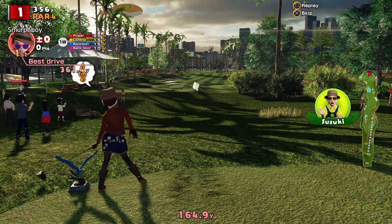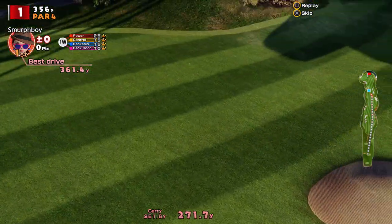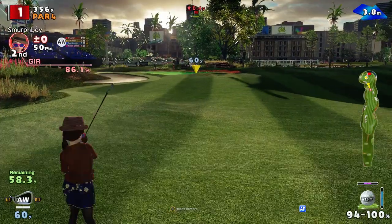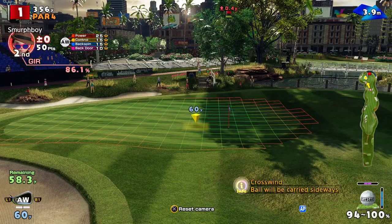So, fourth lap round the courses. We've done normal tees with regular and teeny cups, we've done the long tees normal cups, so long tees teeny — set some more elite high scores — and then we're going to get to the championship tees, and that's where it'll get moderately interesting.